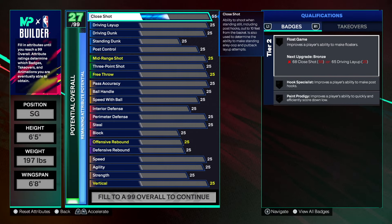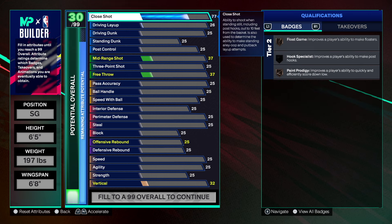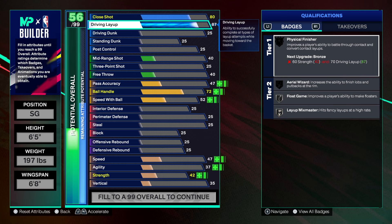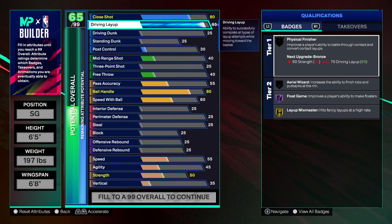First things first, let's make the Hawks version that gave me the shades of Pistol P. We'll go shooting guard, 6'5", 197 lbs on the weight, 68 wingspan. For the close shot we're going 80, and then 95 driving layup.